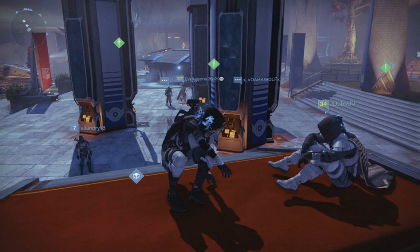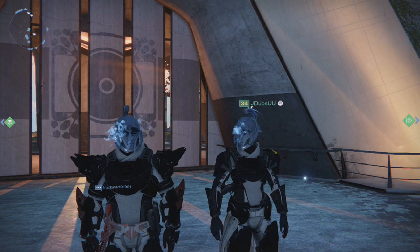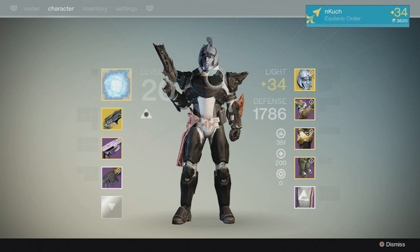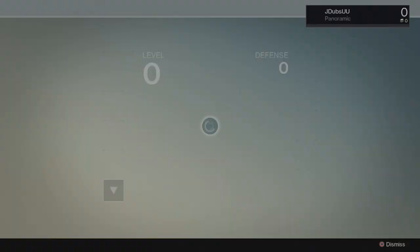Up next we have something very subtle: the difference between the male and female Eternal Warrior exotic helmet. If you know about this, pat yourself on the back, because this is something not a lot of people know about. Pretty much the male Titan has scratches down from the top to the bottom of their eye, their eye shape is very weird compared to the females, and they also have a very prominent jawline, while the females look a lot more clean and narrow. Take a look.